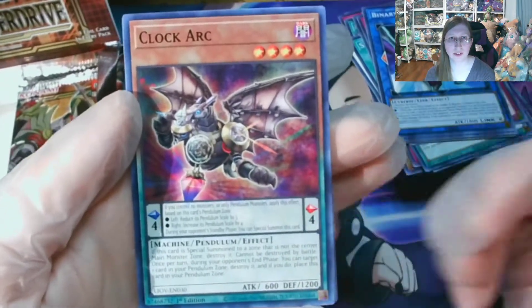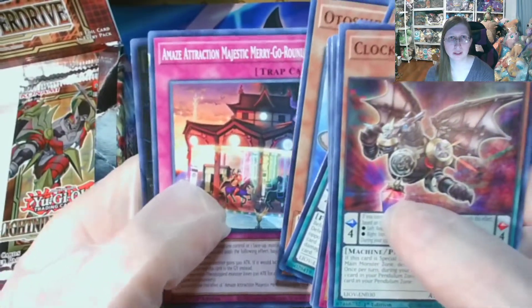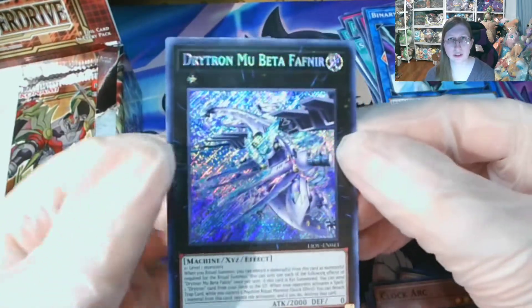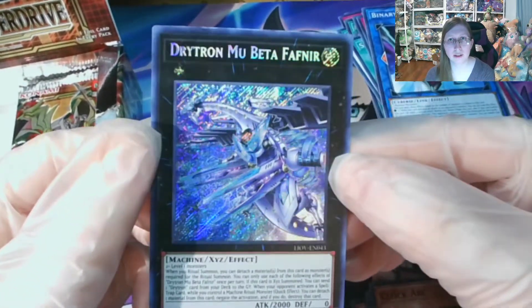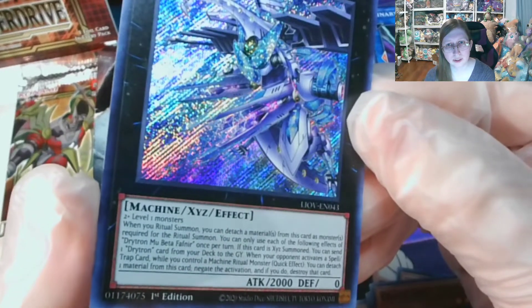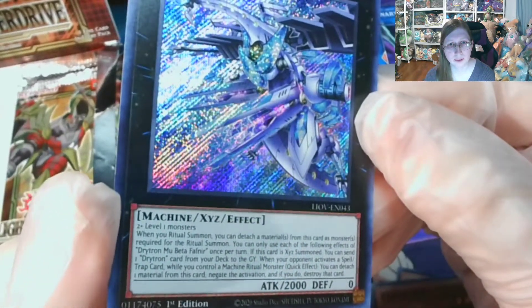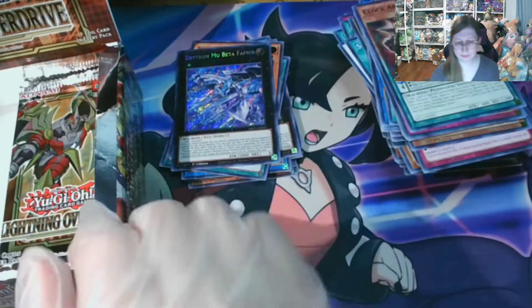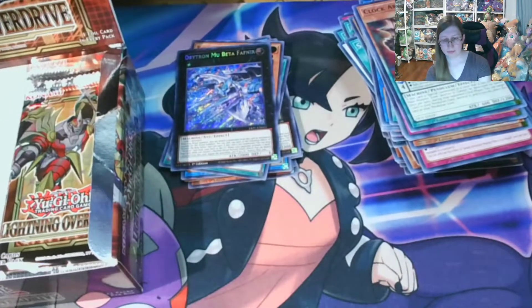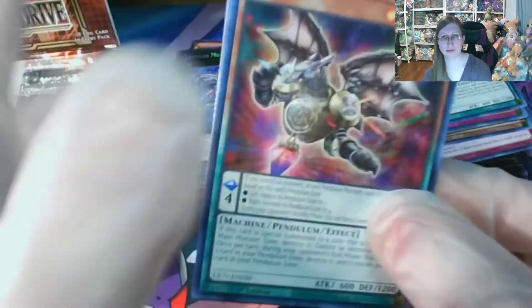Clock Arc — I don't believe I've seen this one yet. War Rock, Screams, One by One, another Paleozoic, DD, Amaze. And boom — that is the second Secret Rare! It is Drytron Mu Beta Fafnir. When you Ritual Summon, you can detach a material from this card as monsters required for the Ritual Summon. It seems the second secret was in the same spot as on the left side, so they haven't really fixed mapping.